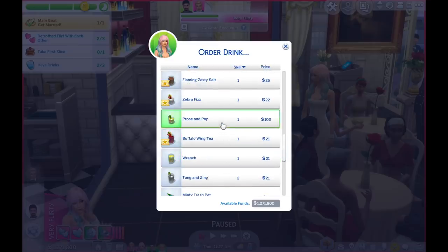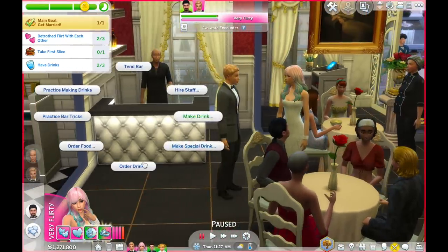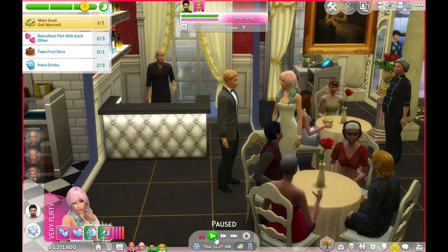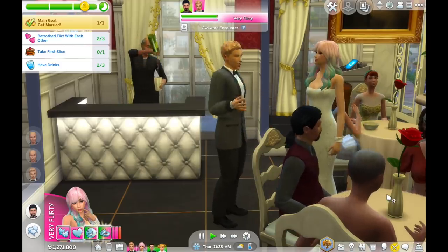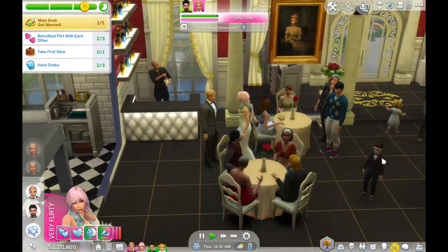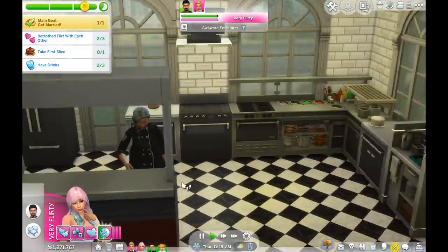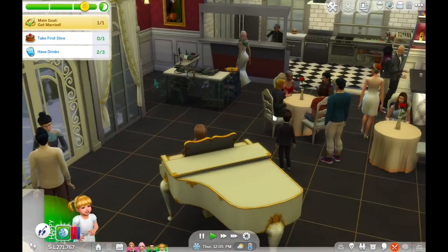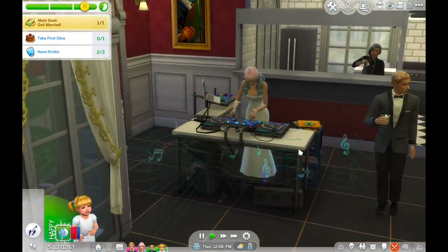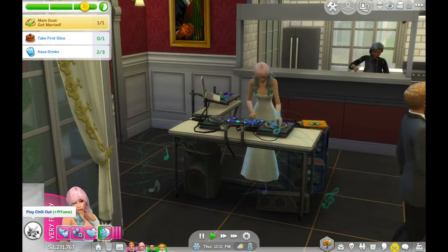I might try another wedding that's really modded so I can control everything and it will look a little more traditional. But for now it's kind of fun to just see what the game offers. So now that we have our drinks ordered, we need to have one more drink and then cut our wedding cake. Here's the wedding cake — I saw the caterer making it earlier, so it's nice and safe here. And what am I doing? Why am I DJing? It's my wedding! I meant to hire a DJ, not to be the DJ.